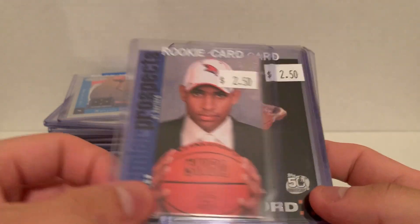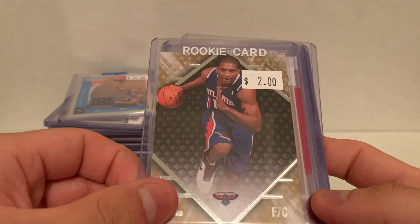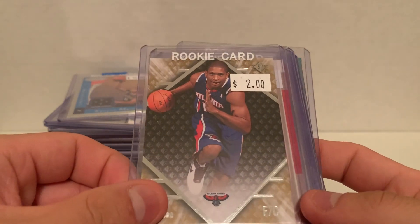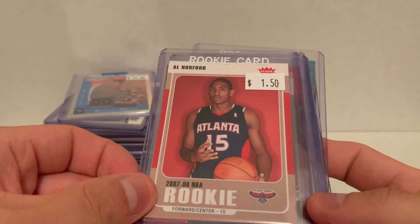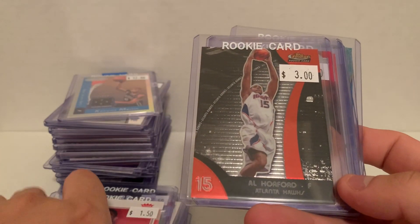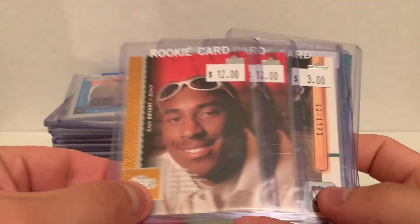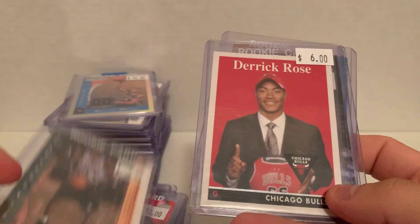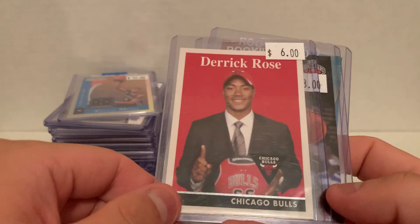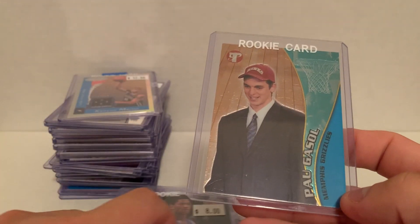Horford from SP, Topps, and SP Game Used or Rookie Edition. Fleer and Finest. Got a couple Kobe Upper Deck rookie cards, Joe Johnson from Upper Deck, D Rose, D Rose Upper Deck, and a Pau Gasol from Pristine.